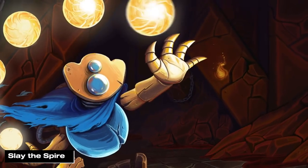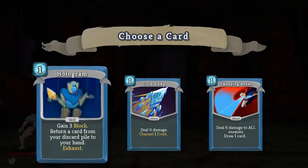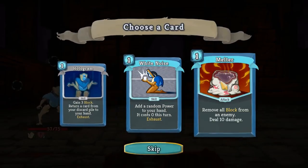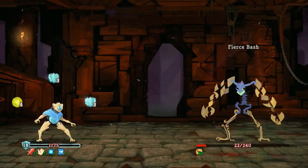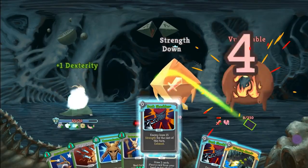Number 6: Slay the Spire. Ascend the ever-changing spire in Slay the Spire, a deck-building roguelike that offers endless strategic possibilities. Craft your deck, face challenging enemies, and climb to the pinnacle of this dynamic and addictive experience. Each run is a unique adventure, blending strategy and surprise in a quest for supremacy.